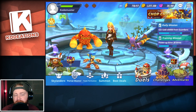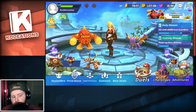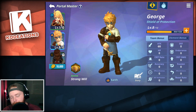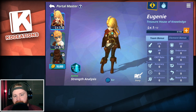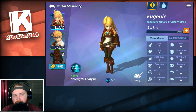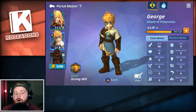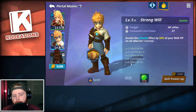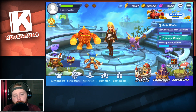Last but not least, let's look at the Portal Master system, which is a new addition to Skylanders. Everybody starts off with Eugene, who is an air element and grants evasion up. The one I'm currently using is an Earth portal master whose ability grants a shield for 50% of max HP on all allies for one turn. You can level up your Portal Master and upgrade his skills, just like individual Skylanders. It adds an extra layer that lets you play around with team compositions.